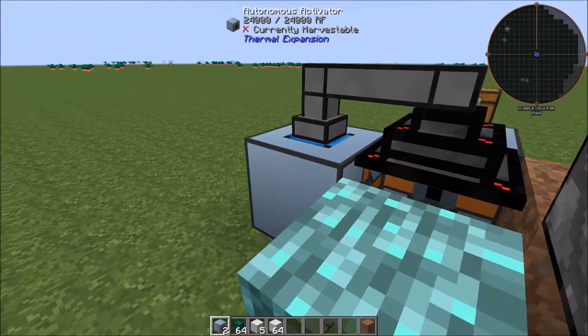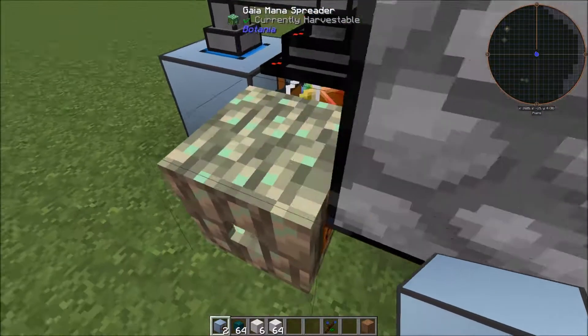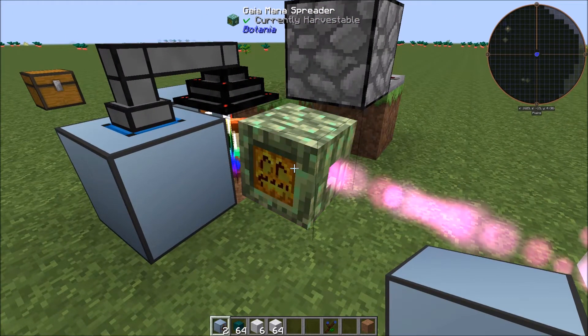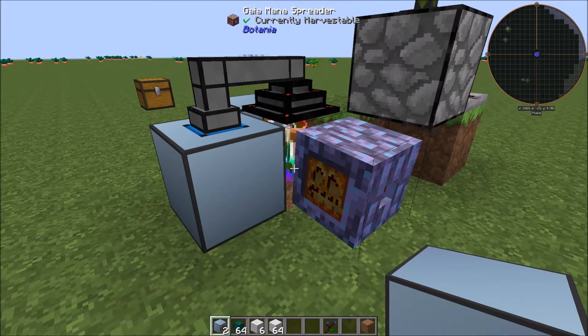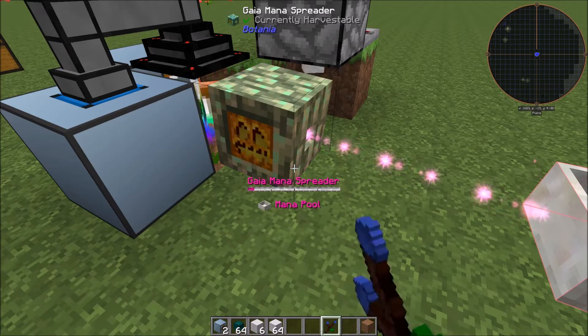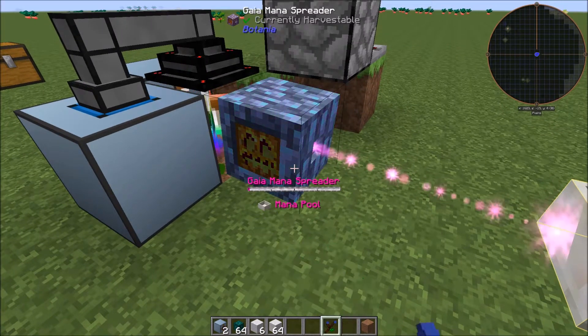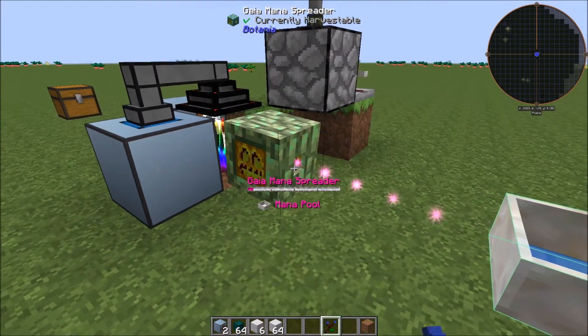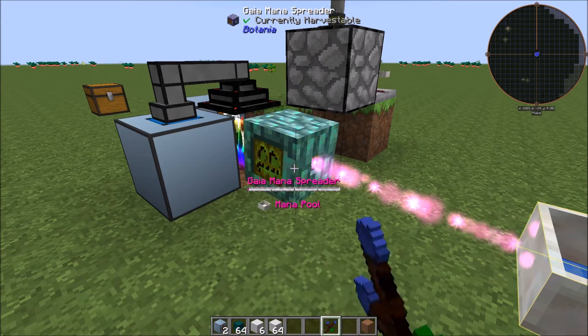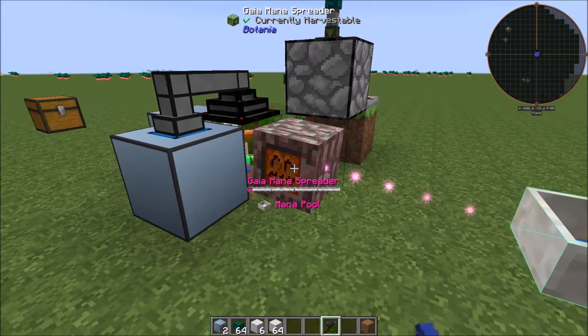Throw the two Spectrolus into there. You'll notice it's dropping quickly enough that it eats the wool and then replaces it with a new one. What happens is the Spectrolus normally requires all different colors of wool to function, but when it gets broken and replaced it only requires white wool.